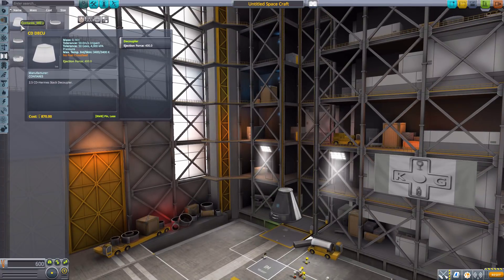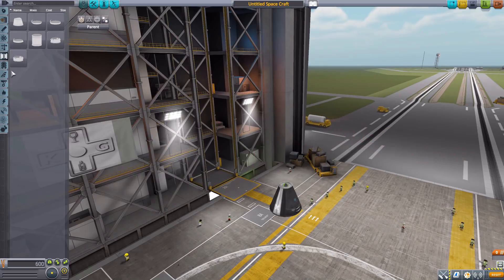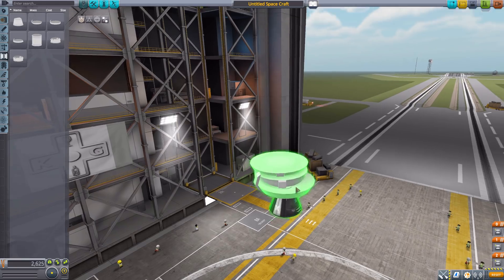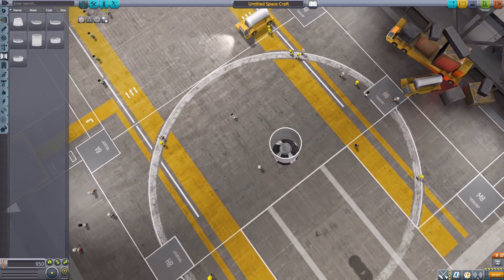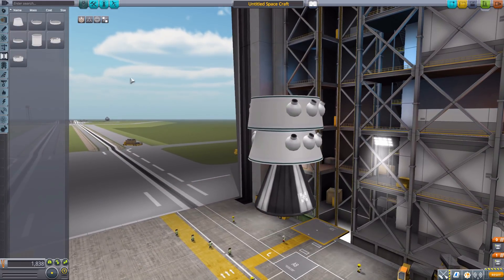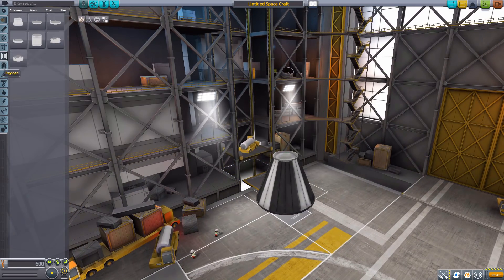In decoupling, we have the Deku decoupler — great for those spaceplane command pods. There's also a series of decouplers ranging from small to large. The Lira E Voos decoupler is a fairing-protecting decoupler. Finally, two lovely decouplers with built-in retro boosters — who doesn't love a decoupler with an engine to make sure your stages clear? Very nice retro boosters.